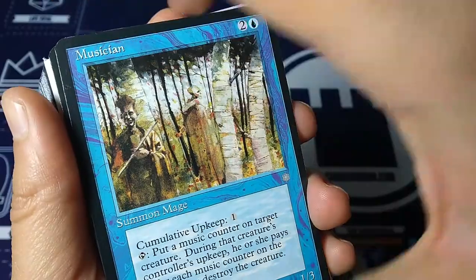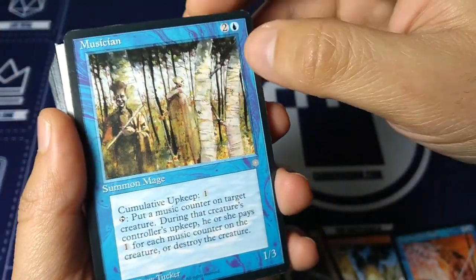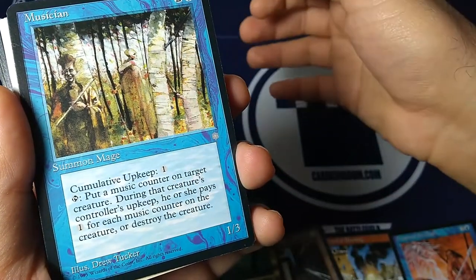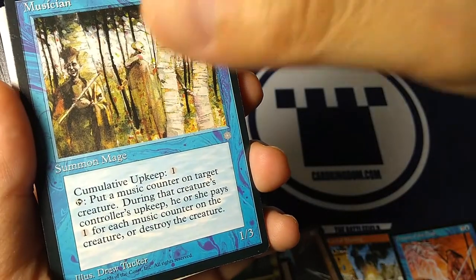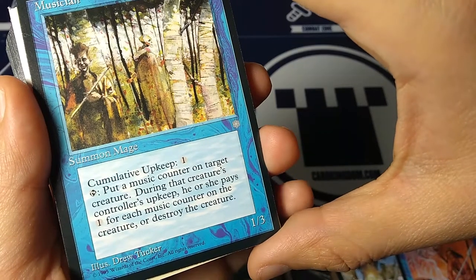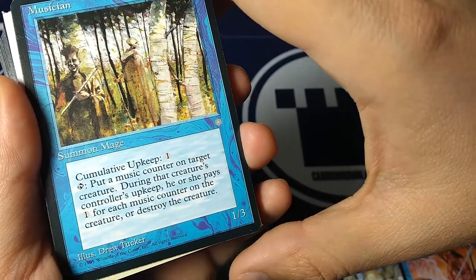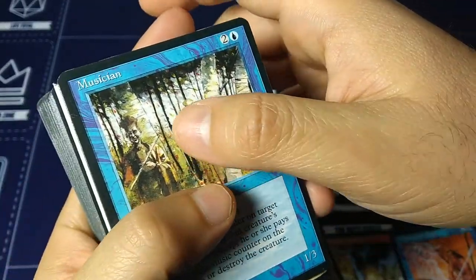Musician — the creepy guy in the woods, art by Drew Tucker. Two and a blue, summon mage, cumulative upkeep one. So you pay one next turn, then two, then three — it just keeps adding up. Tap: put a music counter on target creature. During that creature's controller's upkeep, he or she pays one for each music counter or destroys the creature. So this is very slow creature removal from blue.